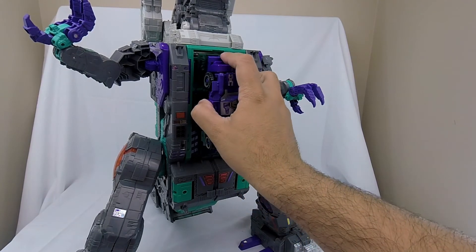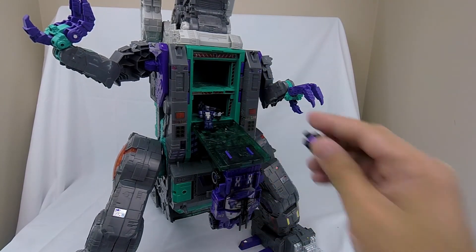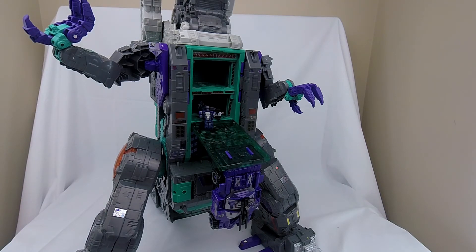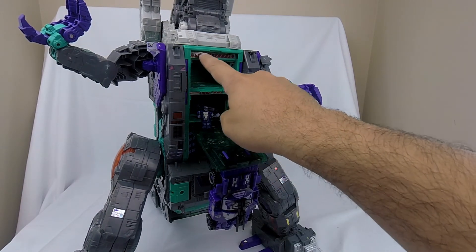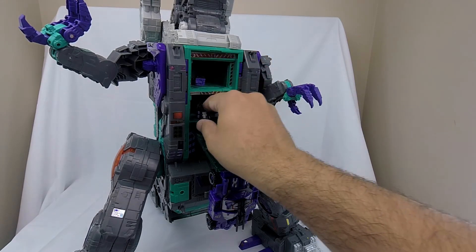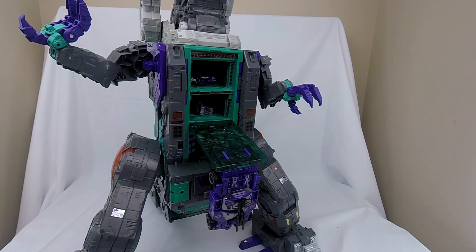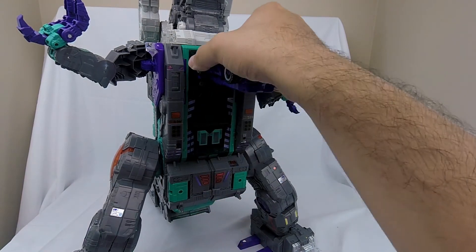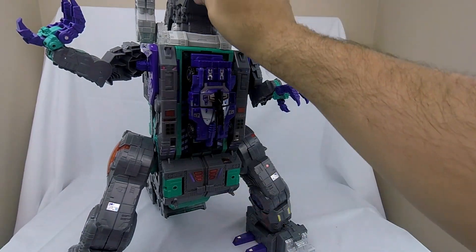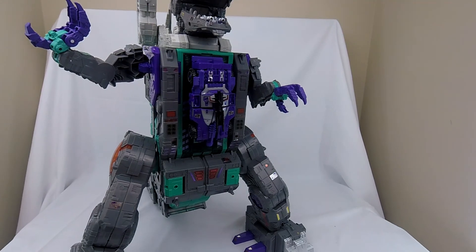Get them down in there. Those can all sit — with Full Tilt out of the way — in these stomach compartments. This is really the biggest place I added original stickers because Reprolabels don't really touch those areas. All those Titan Masters he can eat can all sit happily in his stomach. So yeah, this is Trypticon — awesome, massive, and impressive.